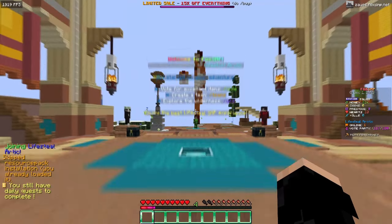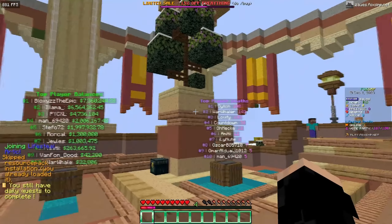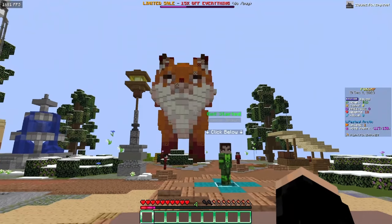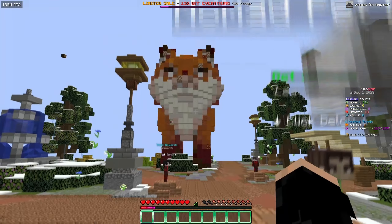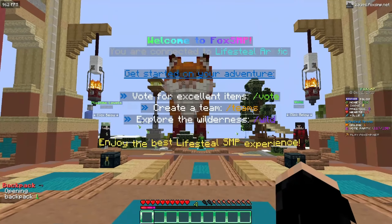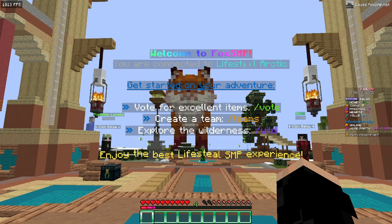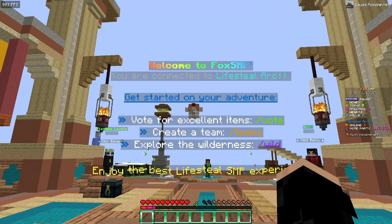When you guys join the server, you'll be greeted with an animated hologram — and animated holograms are very very rare to find on servers, so this is actually extremely unique. As you can see, it says 'Welcome to Fox SMP, you are connected to the Lifesteal Arctic.'